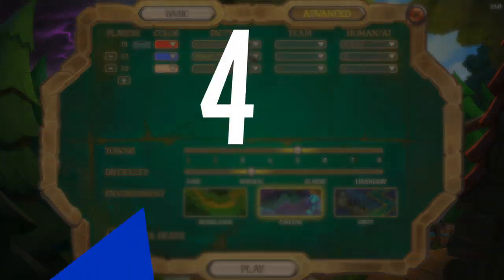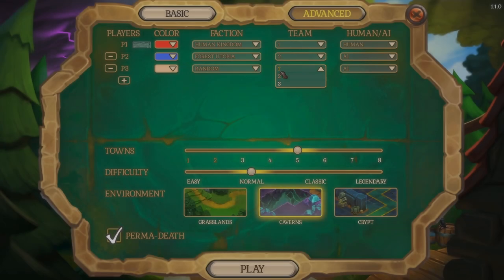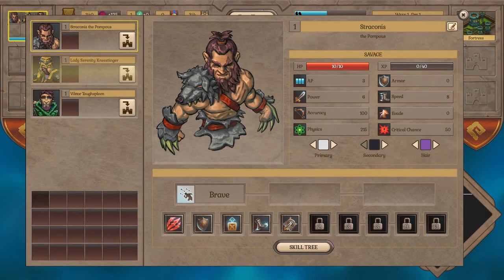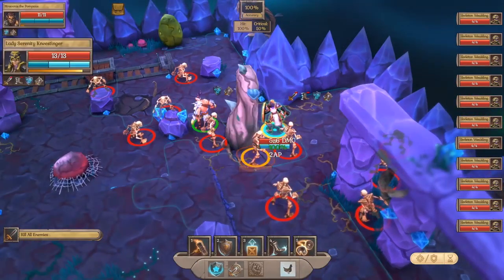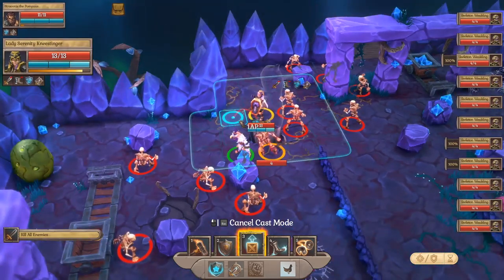Within Fort Triumph there are four factions and four heroes to choose from, each having their own strengths and weaknesses. With the factions, you can choose humans, goblins, trolls, or the undead — the undead being my favorite. They're obsessed with hygiene, funnily enough, but they also love to consume humans.